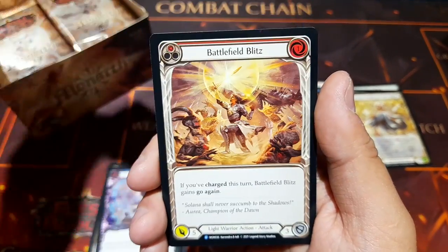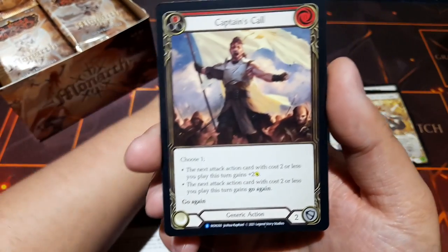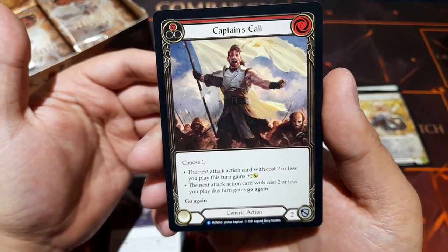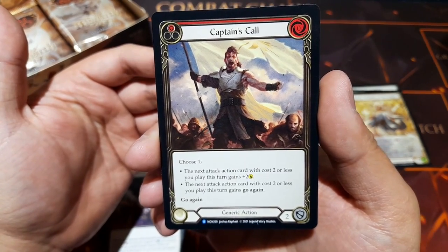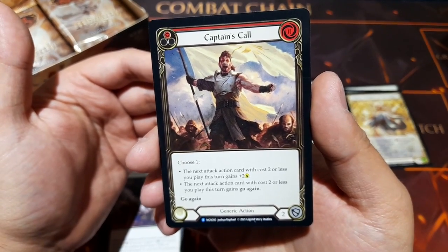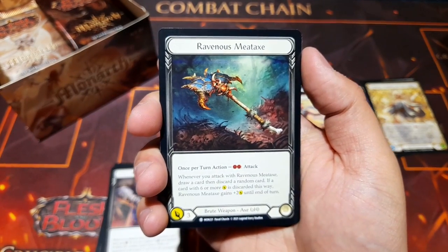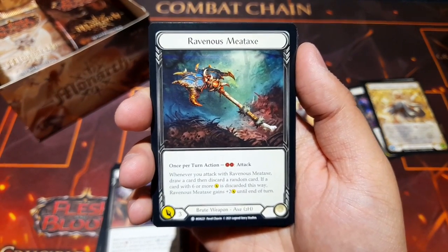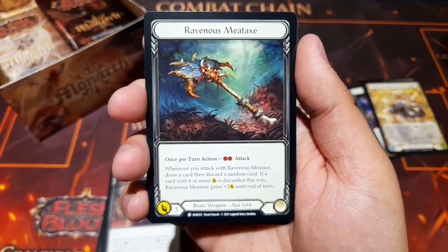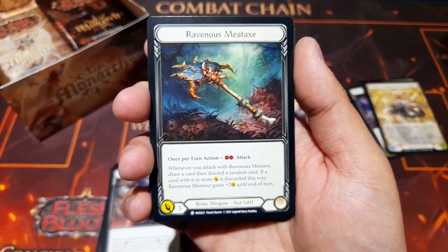Iron Hide Gauntlet as another rare, Battlefield Blitz again, and Captain's Call — a zero cost rare: choose one — the next attack card with cost two or less gains plus two damage, or the next attack action card with cost two or less gains Go Again, and then you get Go Again. Very versatile card. Then the Ravenous Meataxe weapon for brutes: once per turn, spend two resources to attack; whenever you attack with it, draw a card then discard a random card — if a card with six or more damage is discarded, this gains plus two damage. Starts with three damage.